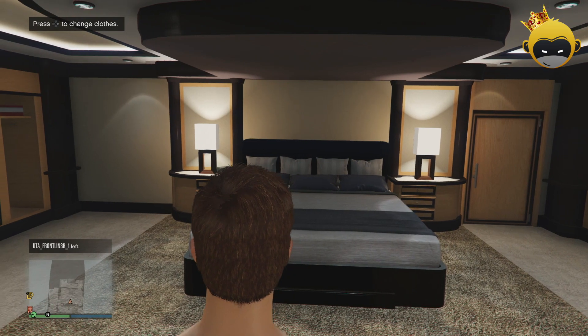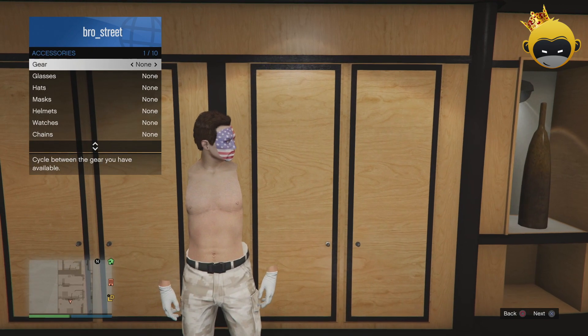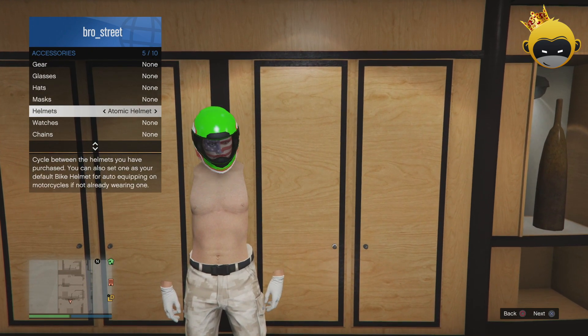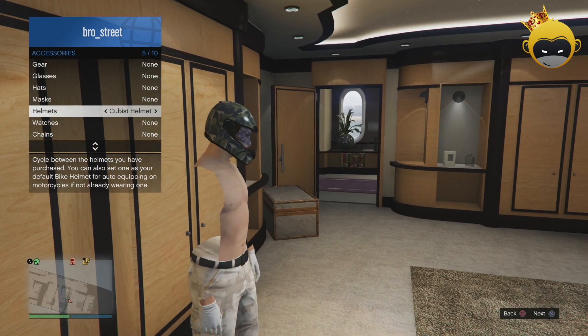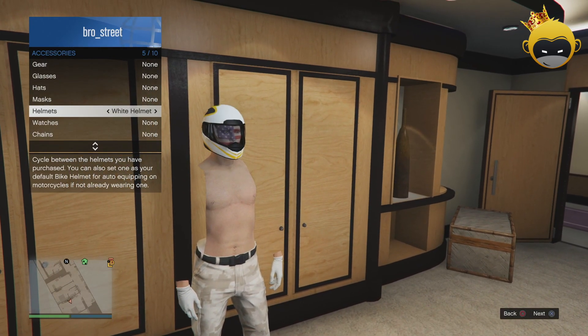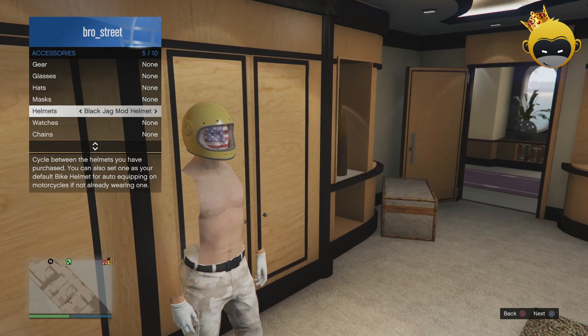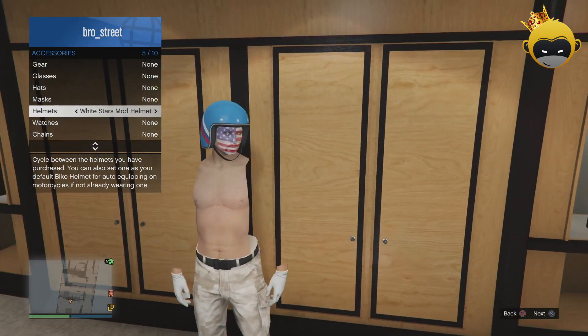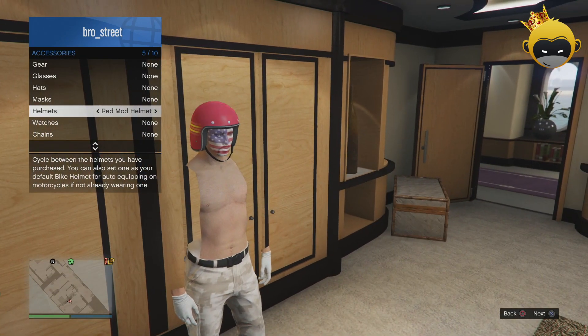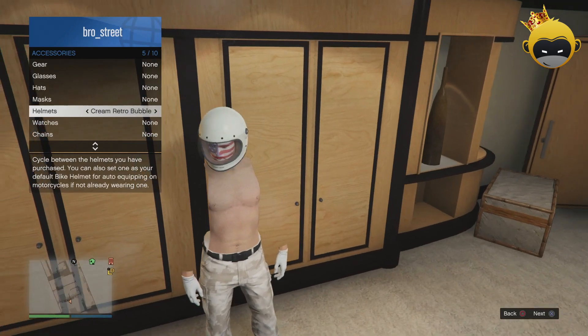Right now I'm actually customizing my outfit. I've put on some pants. When I actually did the glitch I got gloves on there as well — you can wear gloves too if you want. I'm going to put on some sunnies and a helmet. Once I do that, all I'm going to do is basically save this.